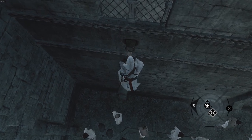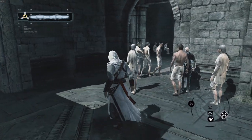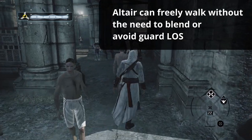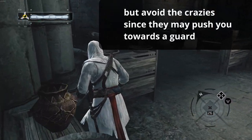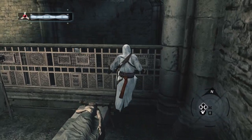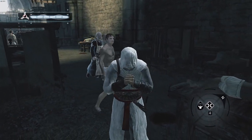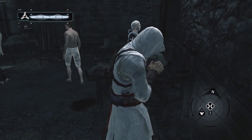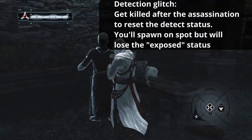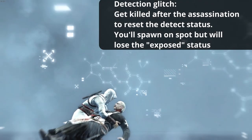Once you get into this spot, simply climb down. The cutscene will start once you hit the ground. After the cutscene, Altair will be free to roam around the area — there's really no need to blend. Just make sure that you don't stand too close to guards or to Garnier. Also, try to avoid the crazies; they can accidentally throw you near a guard which will turn them hostile. Since you will get detected right after the assassination, the best spot to do the deed is here. This spot allows for an easy and quick escape. Additionally, if you are going to do the detection glitch where you let yourself get killed after the assassination to reset the exposed status and remain undetected, this spot is still the best since there are no guards that could see you when you respawn.